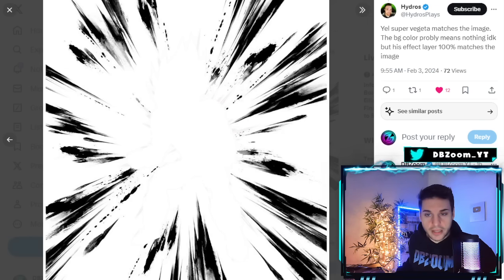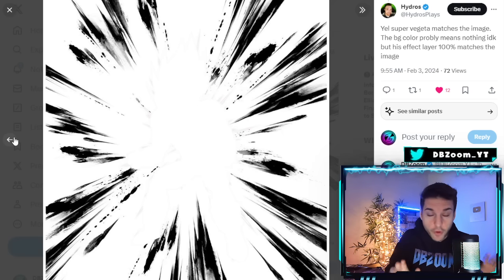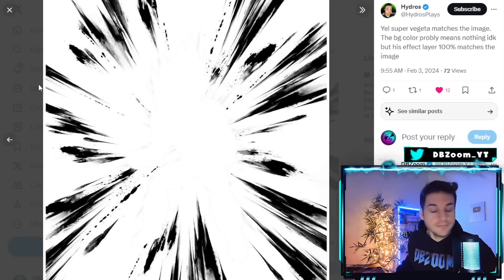This is actually a pretty good sign. I was hoping for a Cell Saga, and a lot of people did predict a Cell Saga campaign. But before we push forward, I do want to say it's not a thousand percent confirmed yet. However, this asset is from Super Vegeta, and of course he's from the Cell Saga, so we're just puzzling things together here.